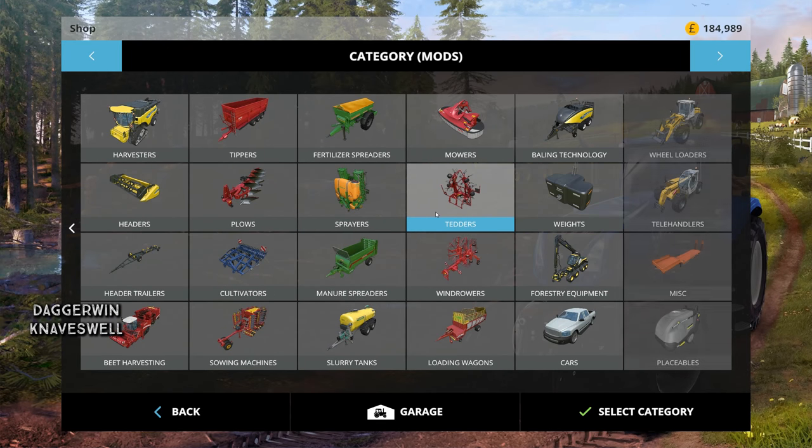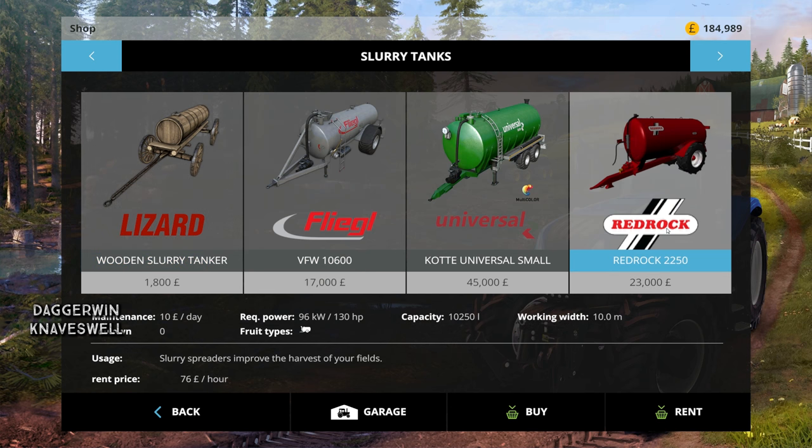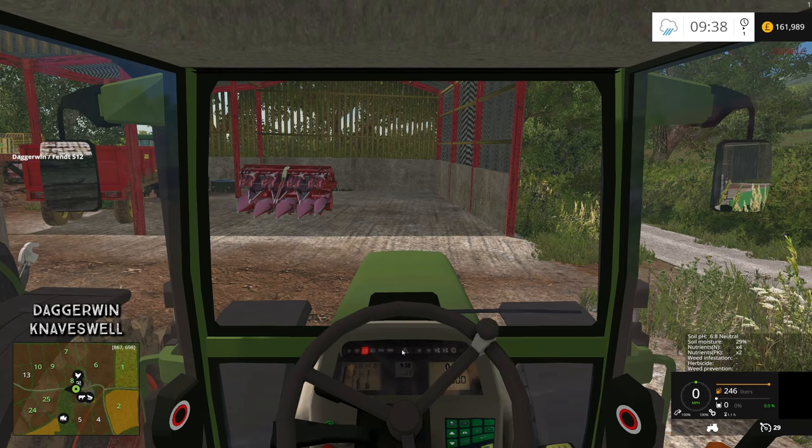We're going to use a mod today because there are so many decent mods out there. It is about time we used a modded slurry spreader. It is the Red Rock 2250 and it's £23,000 — quite expensive, but it should be good. So we're going to buy that and pick it up from the store.